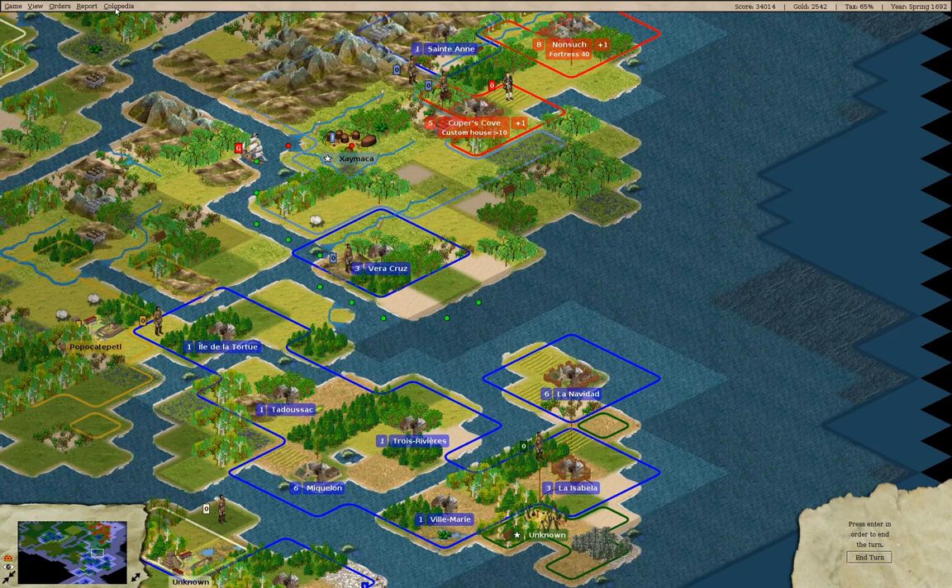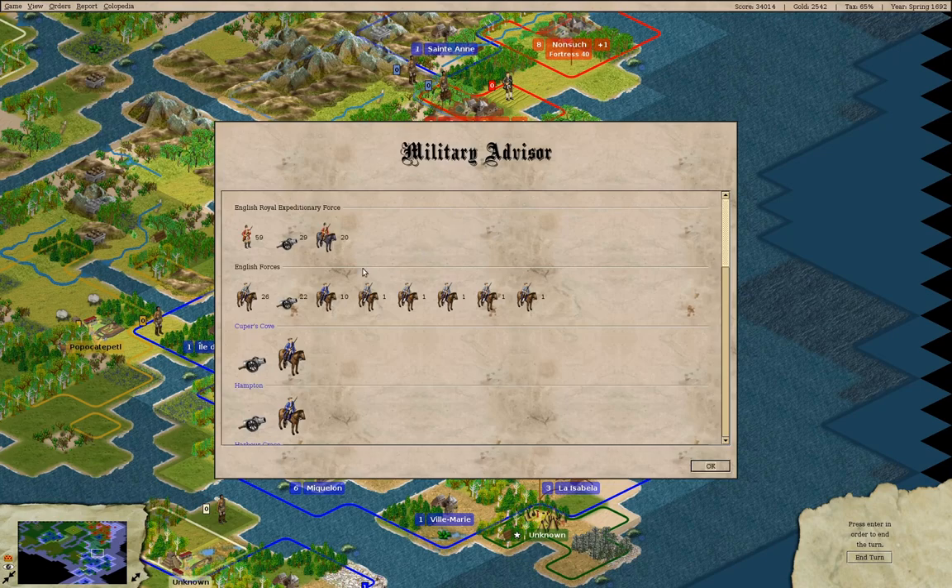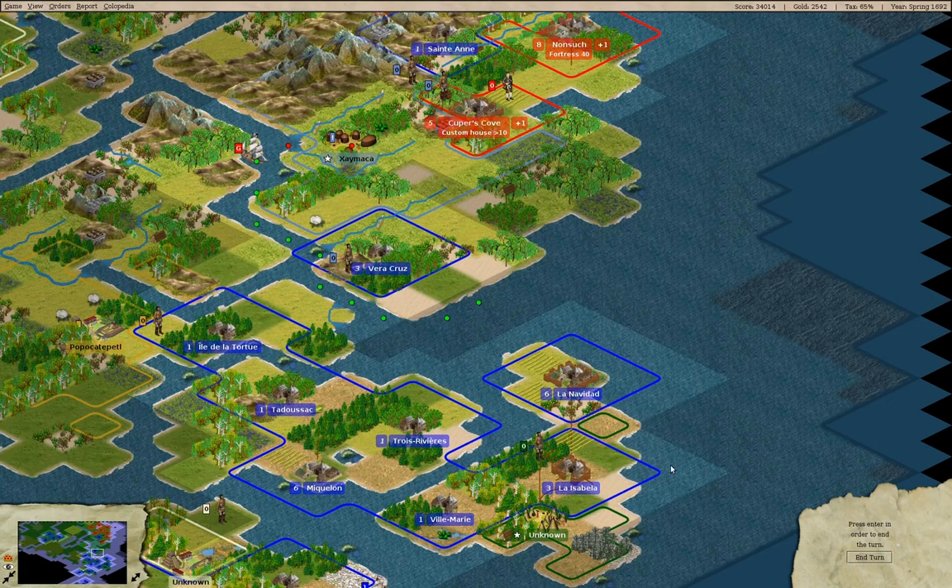Let's check in on our military advisor. We're now up to 22 artillery. We have 26 free colonist dragoons and 22 artillery. I think probably by about 1730 game time — maybe 1740 — we can declare independence. That will be an entertaining episode.